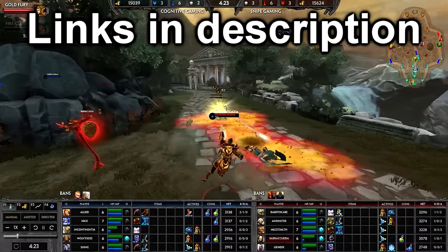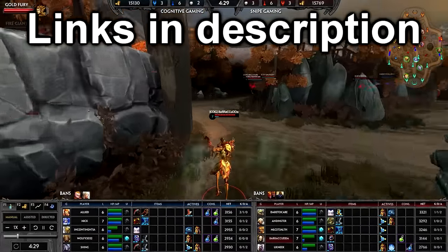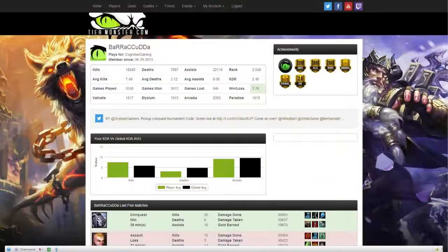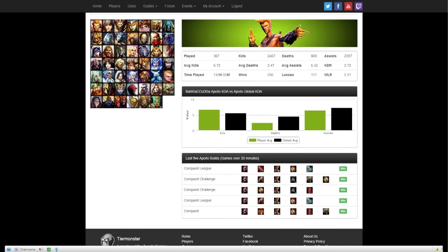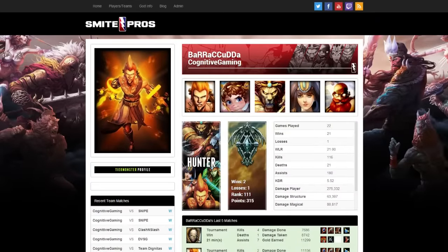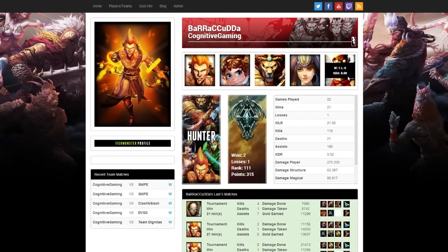Head over to SmitePros.com — I'll put that in the description below — as well as his personal profile to see what characters he plays in tournament, how well he does with those characters, and what builds he has. If you're looking for a little more in-depth on how he plays overall, head over to his Tier Monster profile, which I'll have linked below. This will show you how he plays every character in the game. If you scroll to the bottom of the Tier Monster profile, you'll see a grid of God profile icons — click on one and it'll show you how well he does with that character, his last five builds, and his stats as well.